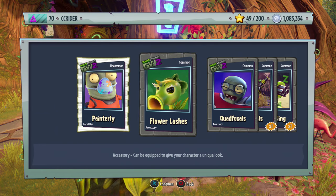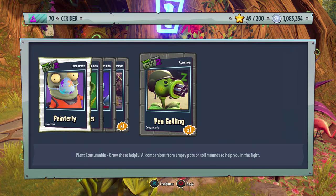We're opening up a new pack. We got some customizations — Painterly, Flower Lashes, Quad Focals, Doctor Heels, and a Pea Gatling.